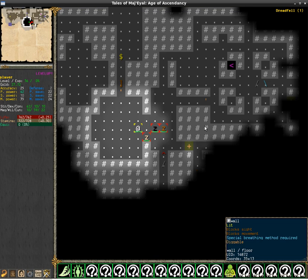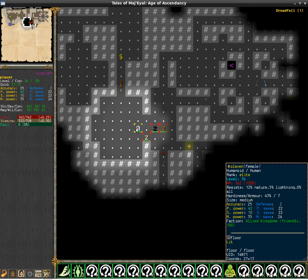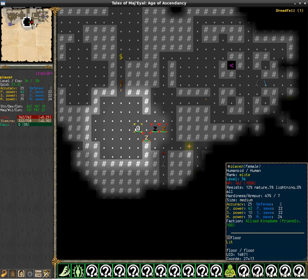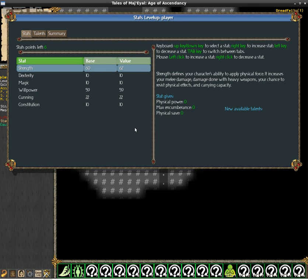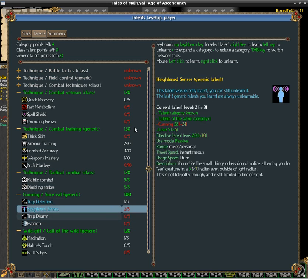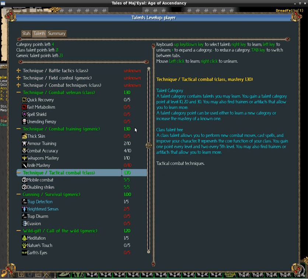Hello and welcome to this demo of the Sandstalker class. This is the game Tomb 4, it's a roguelike. What I did in this class is try to create a number of tactical skills in the tactical combat tree.